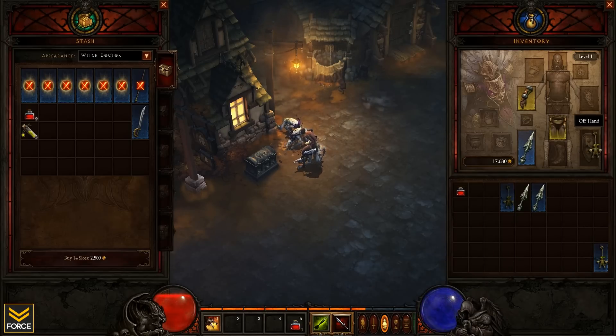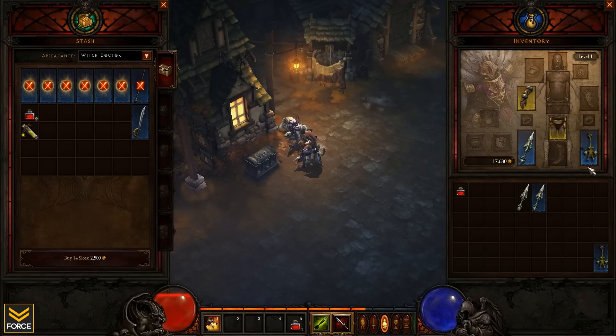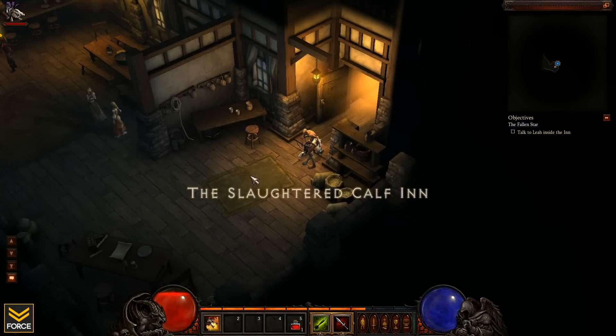I'm going to put that in the offhand — 480 mana per minute. Now the cap is actually 200. Wow, that is crazy regeneration. With a 200 mana cap, 480 per minute regeneration — that is awesome. Very nice.